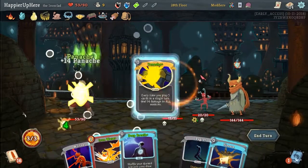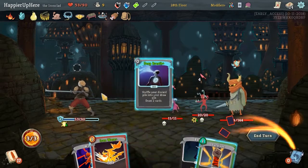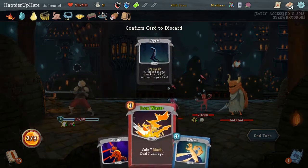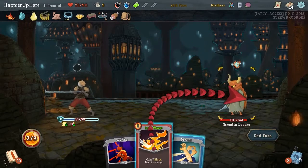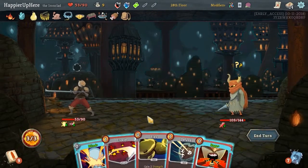One Panache, two Panache. Let's first do Deep Breath. Sadistic Nature is awesome. Then let's Survivor a Regret out. There's the Panache - that's how it can be very useful sometimes. He is summoning - that's great. Let's do Flex, Blind, Cleave.